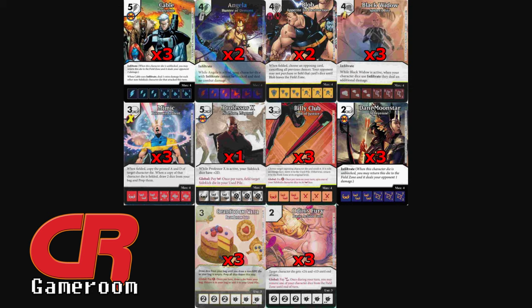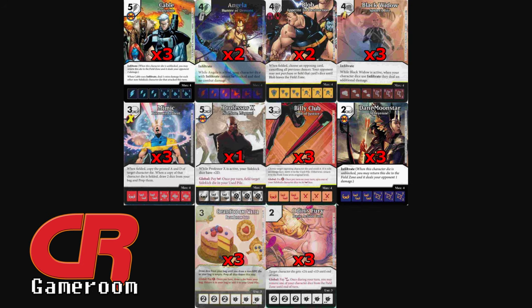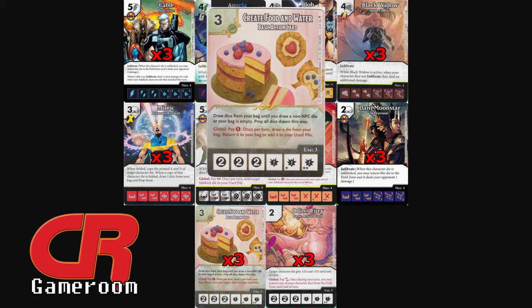This team is kind of weak against Green Devil Mask, Lesser Trap, and Blanking — mostly the Green Devil Mask, because a wall of characters is needed. Blob — Appetite for Destruction — is a flexible Blanker and Green Devil Mask tool.